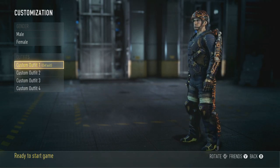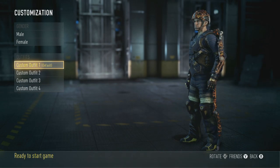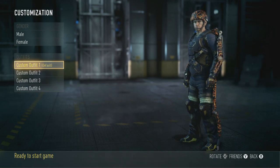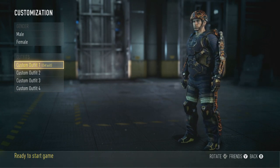You remember in Treyarch's Call of Duty Zombies, you had PhD Flopper — when you did that Dolphin Dive belly flop, you exploded some awesome damage to the zombies. Well, that happened with a perk.